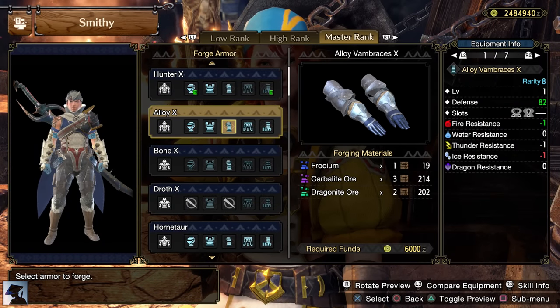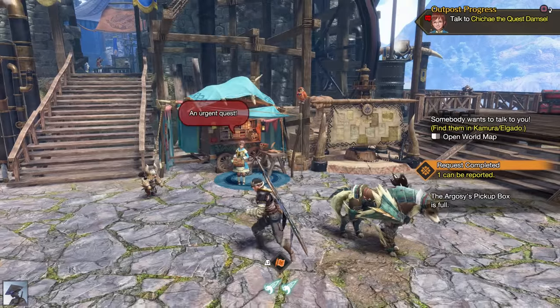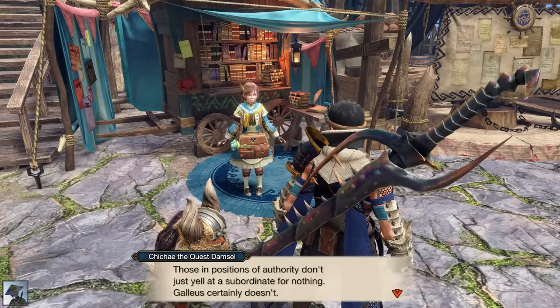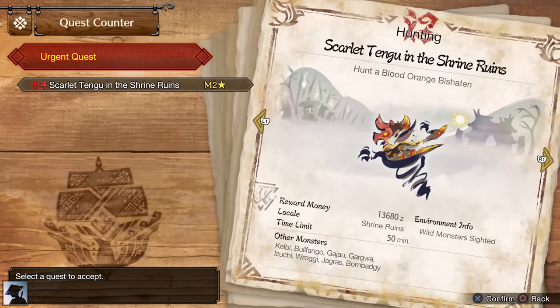With the Frostium, you can craft the Alloy Vambraces Axe, increasing your defense if you want. After completing the other 2 key quests, you will finally get the Urgent Quest to reach Master Rank 2. This time you have to hunt the new subspecies of Bishaten, the Blood Orange Bishaten.